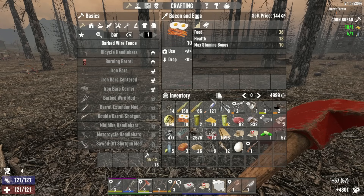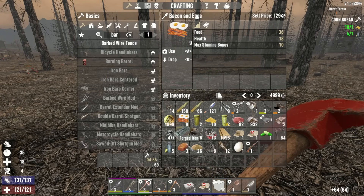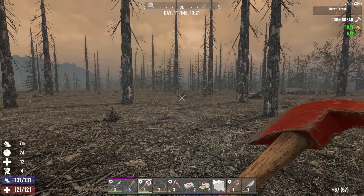It's coming time to eat. Pumpkin bread - I've never really looked into it, but it gives you a max stamina bonus of 20, which is actually really decent. Bacon and eggs gives you a max stamina bonus of 10 - meat and eggs are just all over the place, while pumpkins are a little harder to find unless you're farming. So when I'm out and about I'm going to be eating bacon and eggs, but for horde night and major clears, pumpkin bread can come in quite handy.